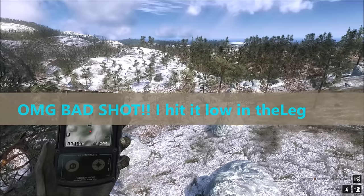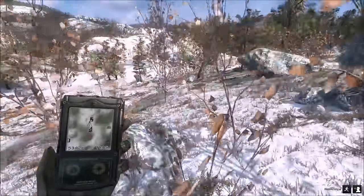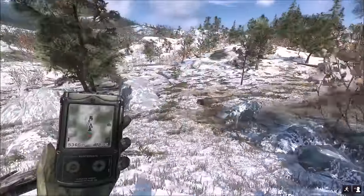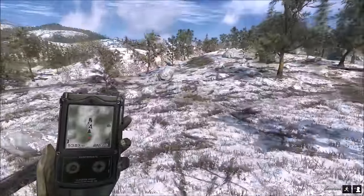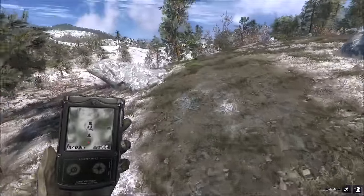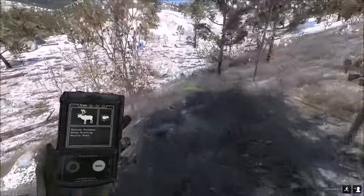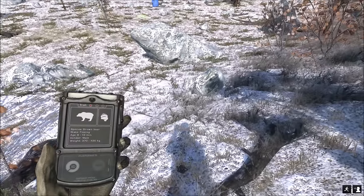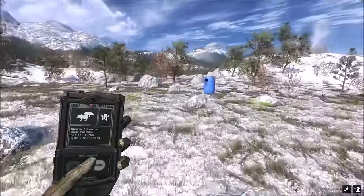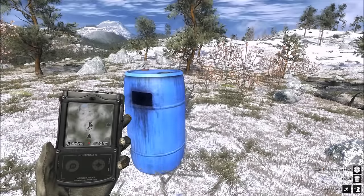Well, that didn't work very good. I hit him somewhere in the back leg. It's definitely going to be body blood. What we're probably going to end up doing is putting another one in this giant reindeer. Might as well add some food to my bear barrel right away.